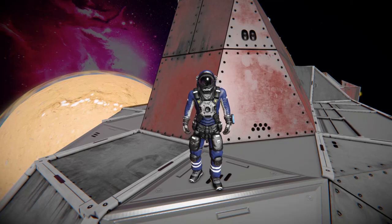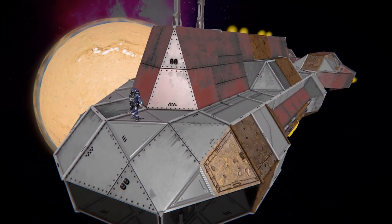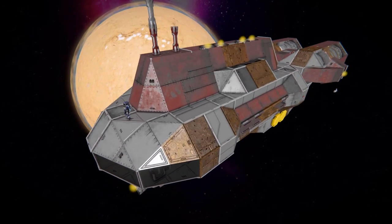Hello and welcome back to Space Engineers. In today's video, we're looking at another large block transport ship. This one that I'm currently standing on is called the Dragonfly Class Transport, which is this lovely thing over here.